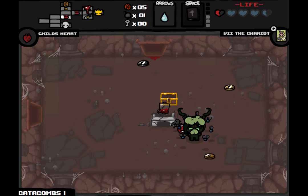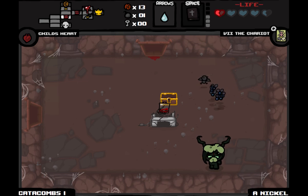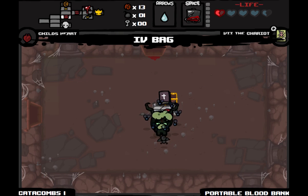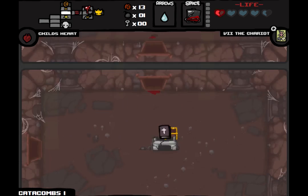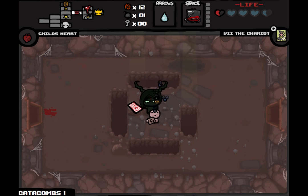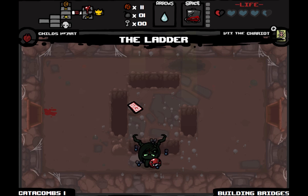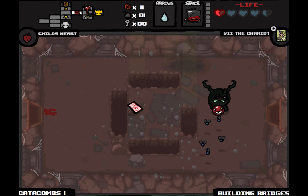I forgot — we were at half a heart when we entered the room, so Whore of Babylon mode didn't activate and we didn't get those invulnerability frames. Anyway, we'll take this IV bag with us to the beggar and see if we can get anything out of him. The ladder — let's scout around the floor and see what we can do with it. Pretty much nothing.